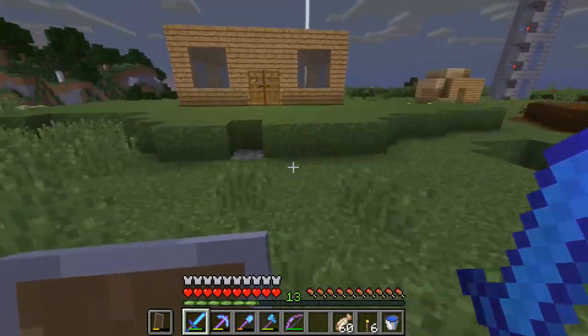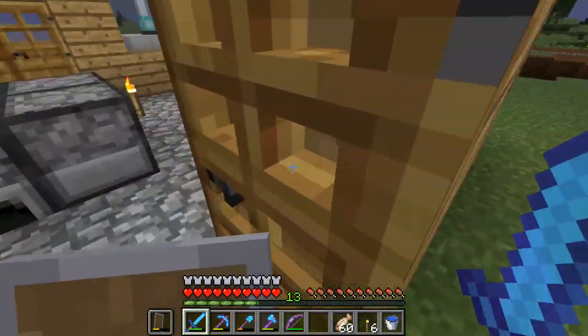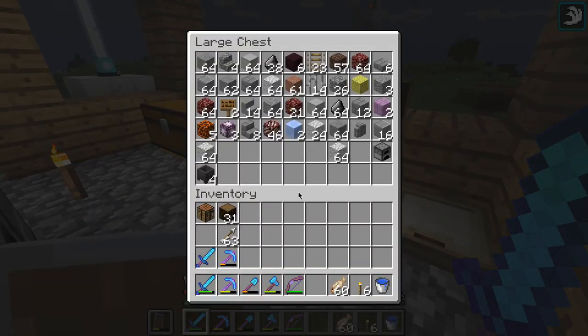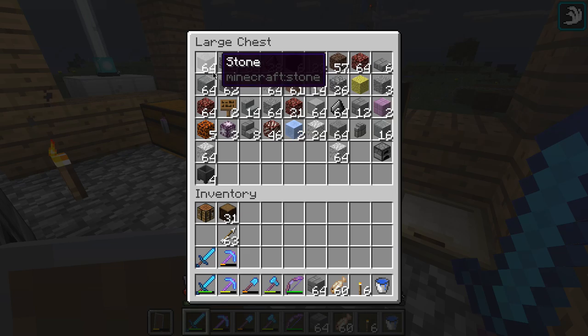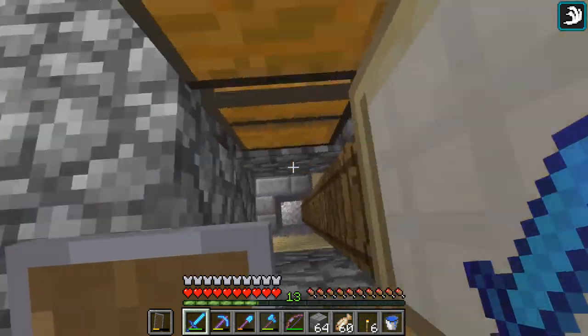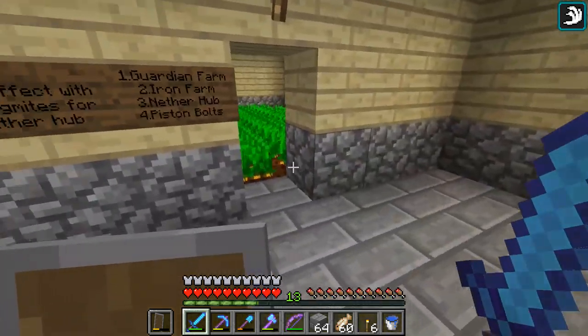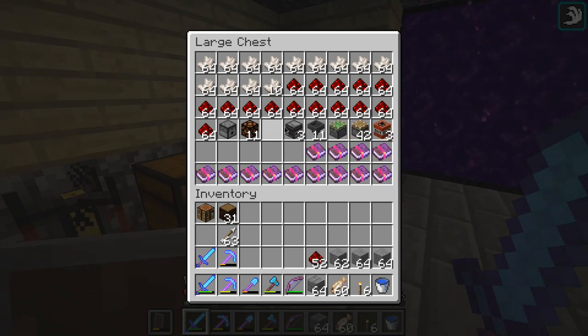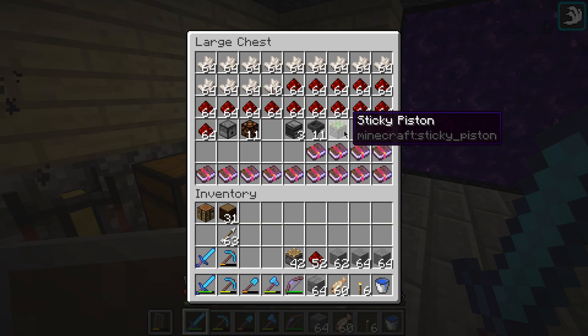Today I am going to be building the mob farm for the whole server. I thought I'm finishing the other hub — that's far from done — but I will be working on the mob farm. I'm gonna need a whole bunch of stone and possibly redstone. Yes, I will need redstone. I don't know if I need observers — I don't think I do — but I do probably need pistons.